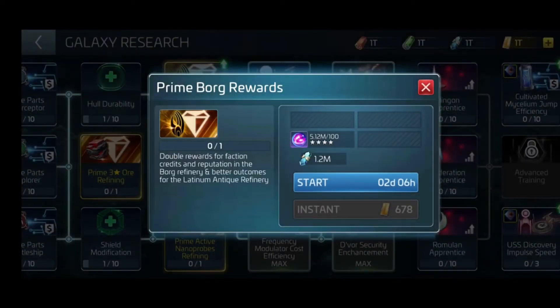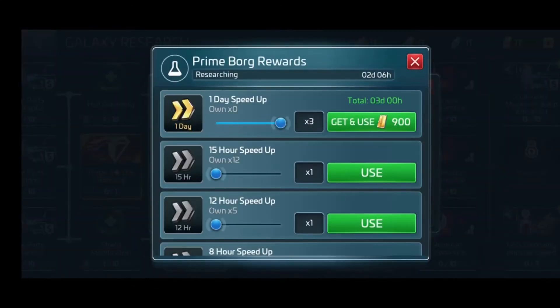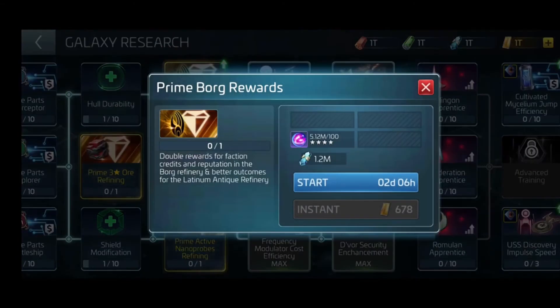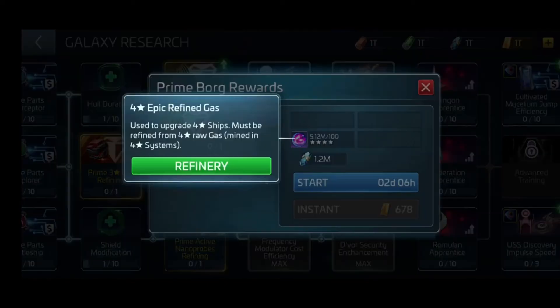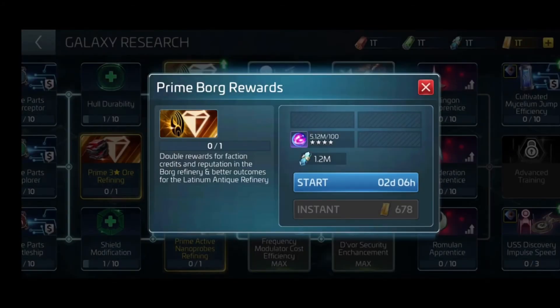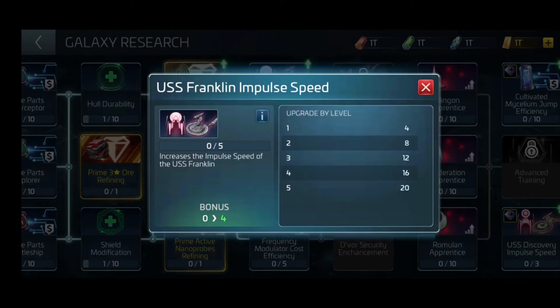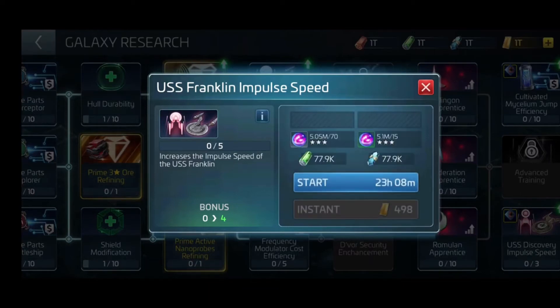However, if you buy and complete the elite track of the battle pass, Prime Borg Rewards will be granted to you on the final milestone. So for about $20, you can unlock this prime — that's some crazy value. Next, we have Franklin Impulse Speed, which increases the impulse speed of the Franklin significantly, with about five research levels. Then we have Frequency Modulator Cost Efficiency, which as advertised increases the cost efficiency of those frequency modulators — with a lot of research levels available.